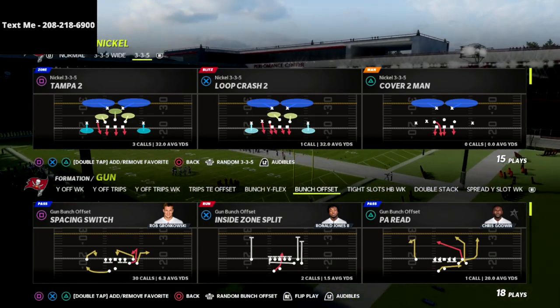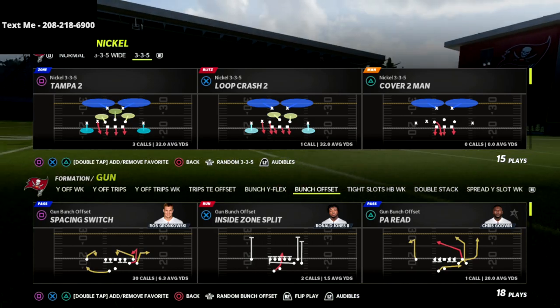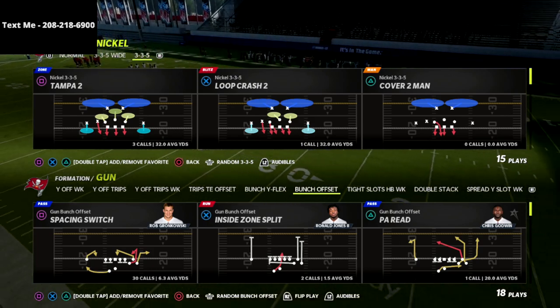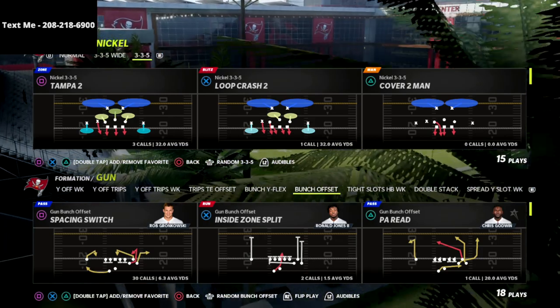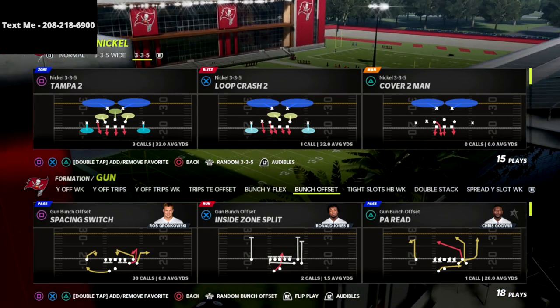Let's dive into the video. Every single pro ran Gun Bunch, and every single pro ran 3-3-5 Wide or 1-4-6. They would run 3-3-5 Wide primarily, but you could see some 8-18 members come to the table with a blitz out of 1-4-6, which we'll be talking about in a future video on the channel.